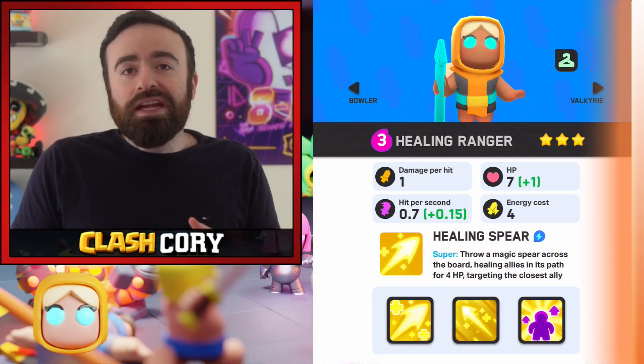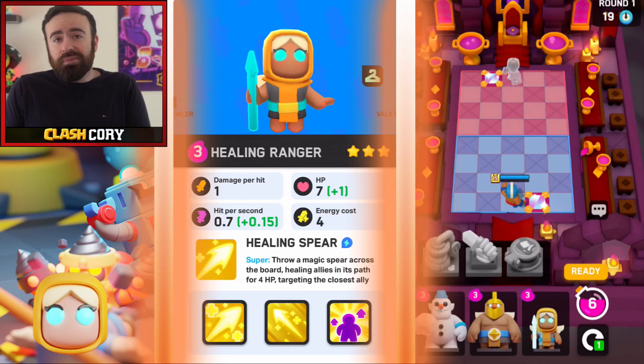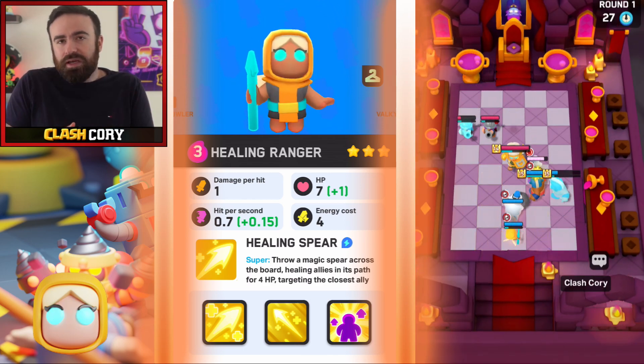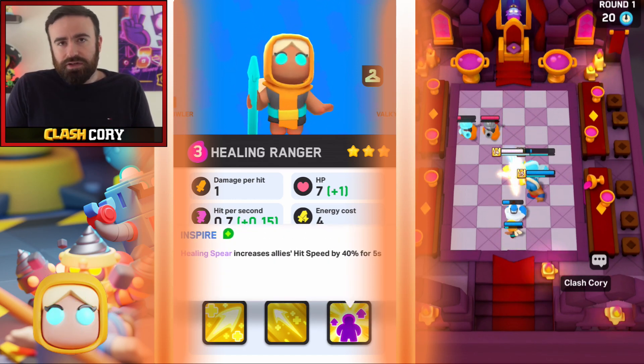Next up, Healing Ranger — another solid unit in the game right now. Not critical for this deck, but Healing Ranger is really good versus Shield Maiden to help keep your troops alive, and also versus Royal Champion to help keep your team up. In late game, Healing Ranger — especially plus the speed boost with the third ability — is a really good combo to give to your team.